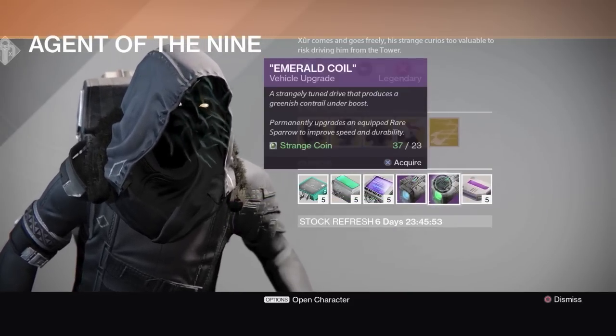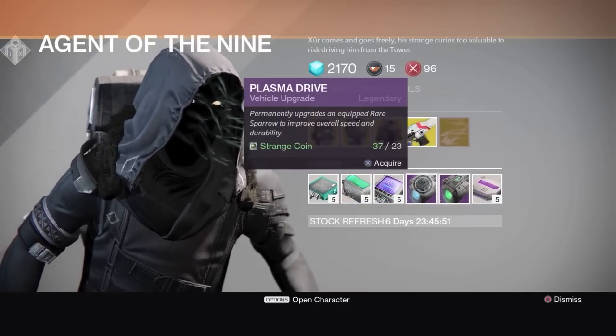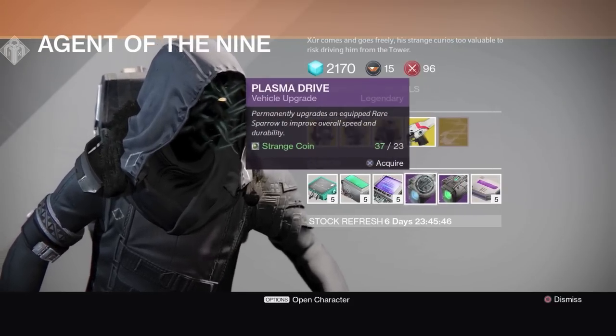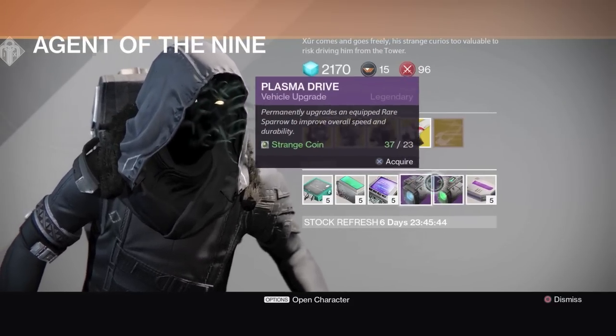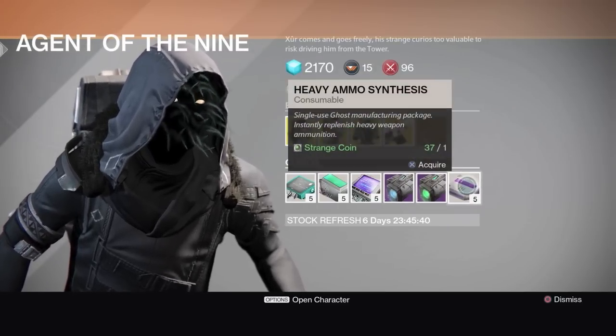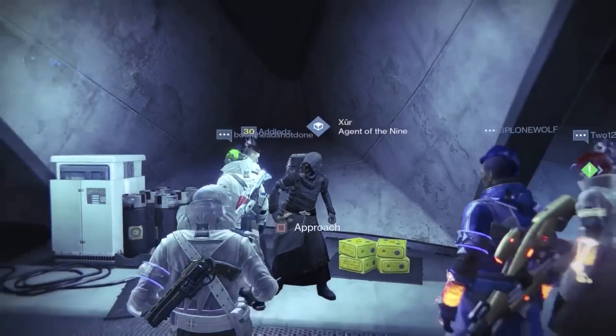There's a Plasma Drive vehicle upgrade — that's a lot of coins. And also the Emerald Coil vehicle upgrade. I was thinking of buying these last week, but now I'm wondering — since I started doing the Vault of Glass — don't people get sparrows out of those? So I'll skip these. He's also got the usual five-pack of special ammo synthesis.